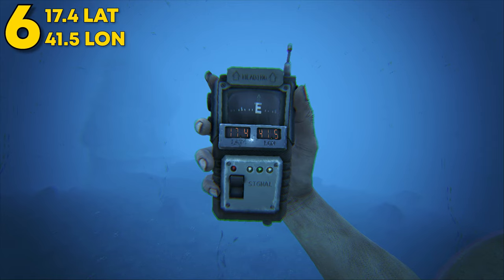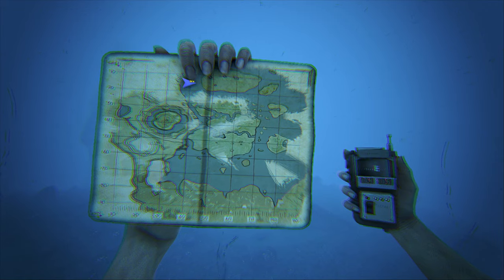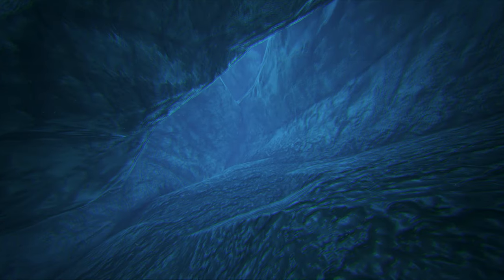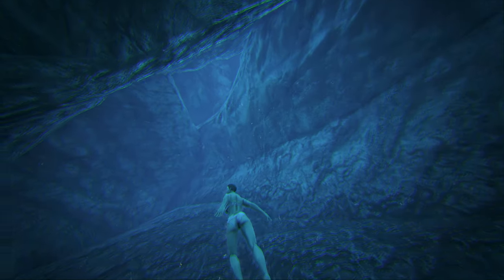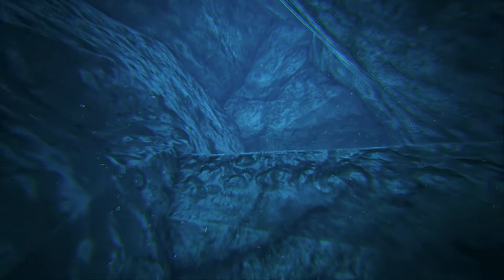Coming in at number 6, this can be found at 17.4 latitude and 41.5 longitude. Here it is on the map. This can be found underwater over by the lava island. There's a nice open entrance area — this is the entire rat hole. It's not the biggest and it's kind of awkward to get into, but you are underwater, so building underwater is a completely different story. As you come up, it opens up into a nice smaller room. It's a good-sized spot with a little flat area, making it a pretty decent underwater base.